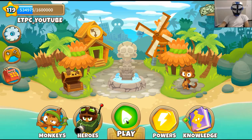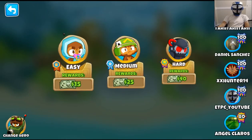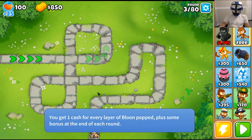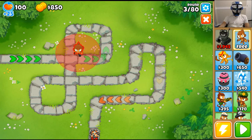Hey there friends, welcome back to another Bloons TD6 level! We're going to do Monkey Meadow on the Double HP MOABs. We are loading, and what we're gonna do first is kick it off with a dart monkey.